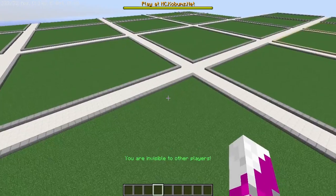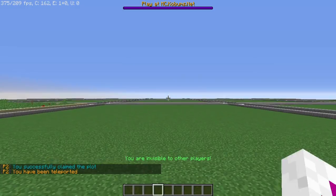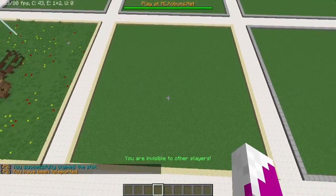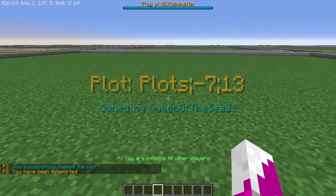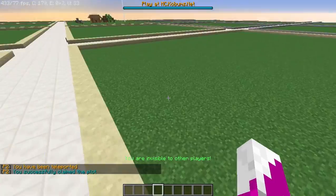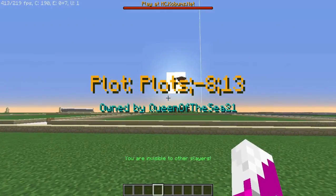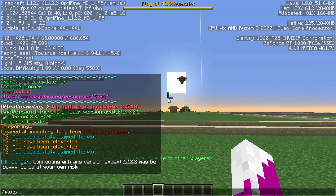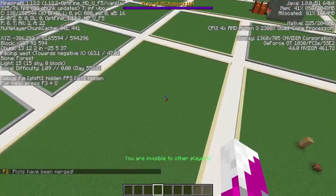So to go over here, you just simply walk out this way and go over to the closest plot. Let me show you how it works. I'm going to plot claim — it'll teleport you out and then you have a claimed plot. Let me go over here because I want this one as well. Plot claim. Now what I want to do is merge those two, so I'm going to face this way, hit up F3, and do plot merge east. And now I've got one giant plot right there.